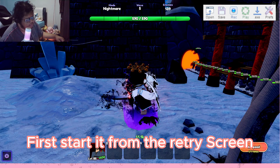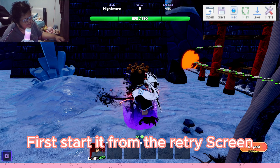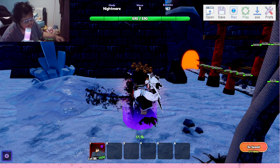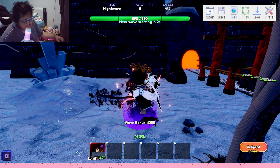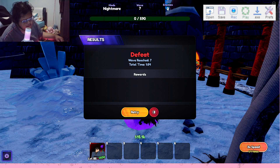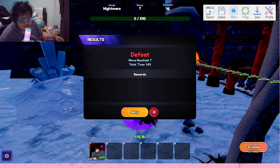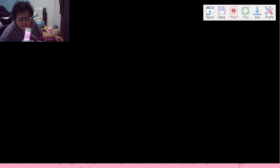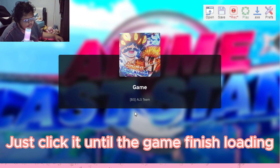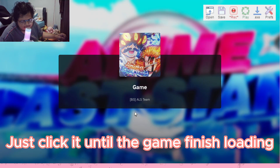First we start from the retry screen just to make it easier. I'll come back when the retry button shows up. Alright, that's the retry button — now press Record, and then spam-click the retry button. If you want, just keep clicking it until the game finishes loading.